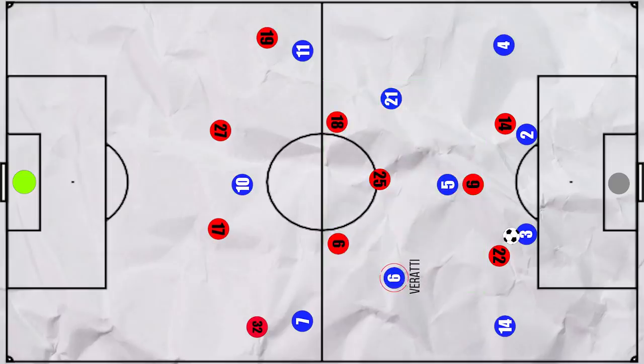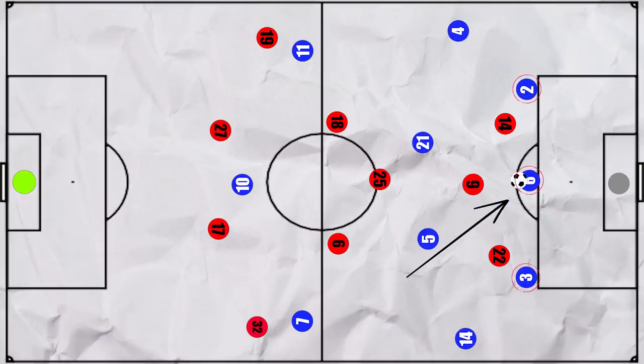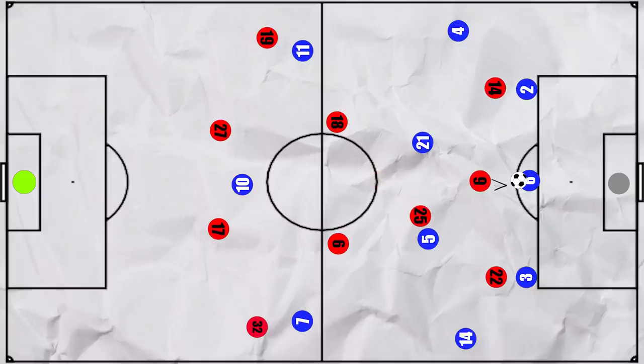Alternatively, particularly if Verratti plays, he could drop into the defensive line to form the third man, giving them the temporary advantage there. However, in this case Lewandowski will step out, with Müller moving onto the pivot instead. Either way, Bernat and Kehrer could be crucial here as they would look to be the outlets.